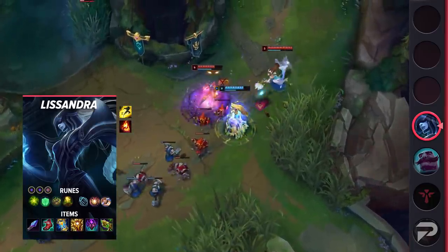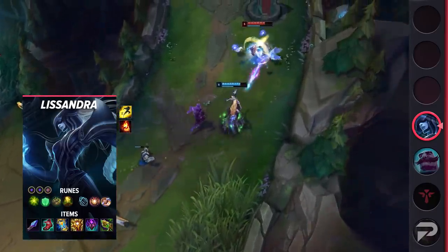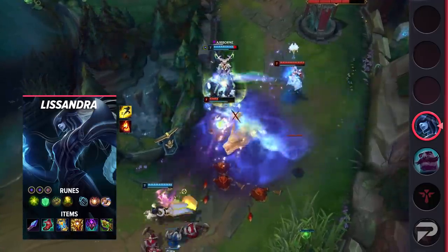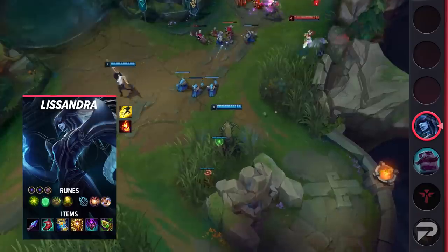For runes, run Aftershock, Font of Life, Bone Plating, Revitalize, Hexflash, Double Adaptive Force, and your choice of a defensive rune. Aftershock combined with Bone Plating is crucial — without them, support Lissandra is too squishy to make use of her crowd control. The short range on her W and R means that she has to get up close, and exposing herself without extra defensive stats is rather risky.